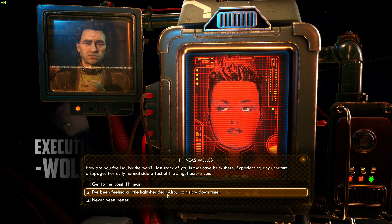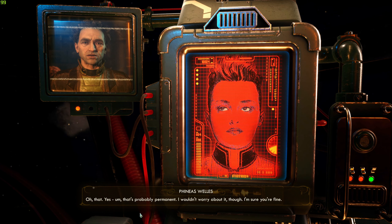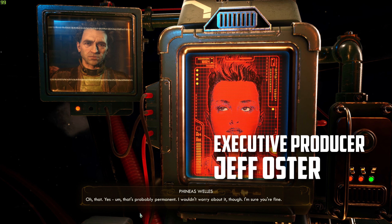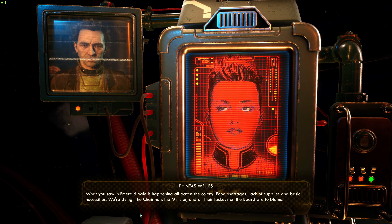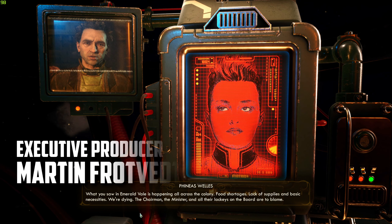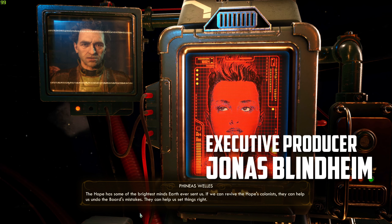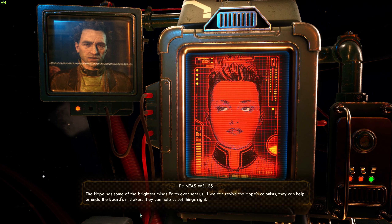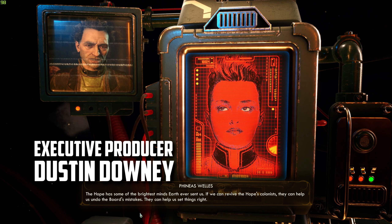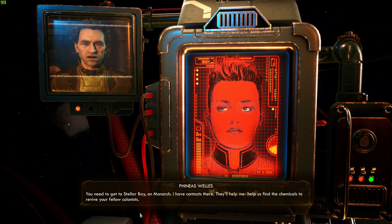The player notes feeling lightheaded and the ability to slow down time. Phineas says that's probably permanent, not to worry about it. He explains: 'What you saw in Emerald Vale is happening all across the colony — food shortages, lack of supplies and basic necessities. We're dying. The Chairman, the Minister, and all their lackeys on the board are to blame. The Hope has some of the brightest minds Earth ever sent us. If we can revive the Hope's colonists, they can help us undo the board's mistakes.'